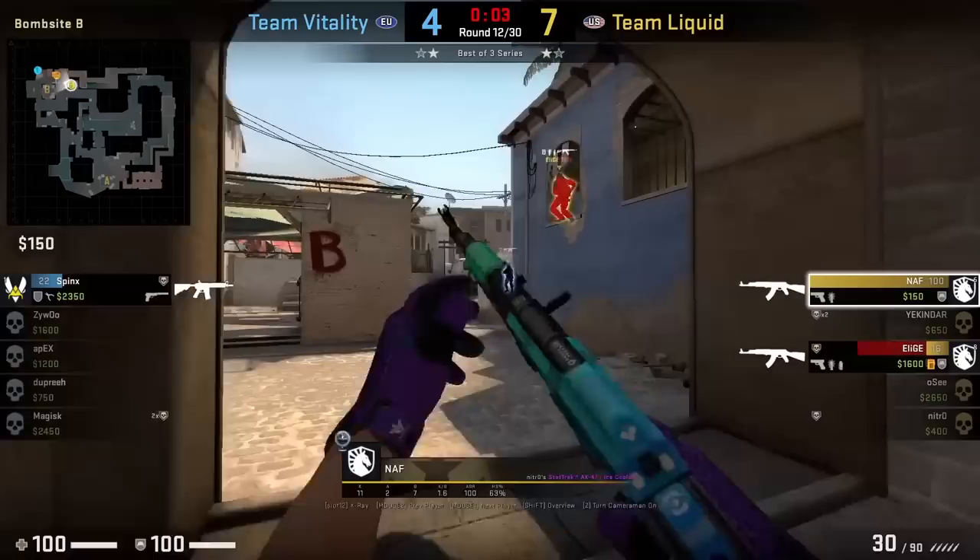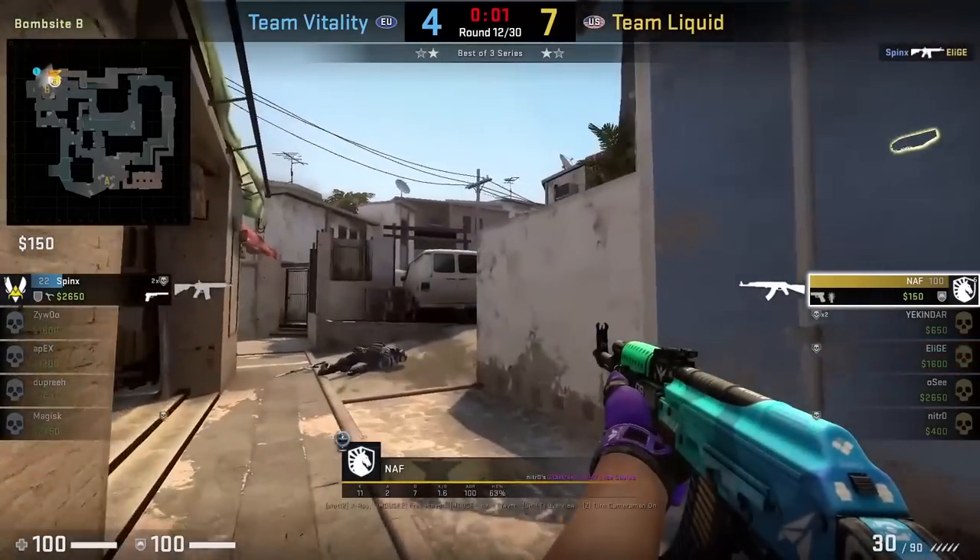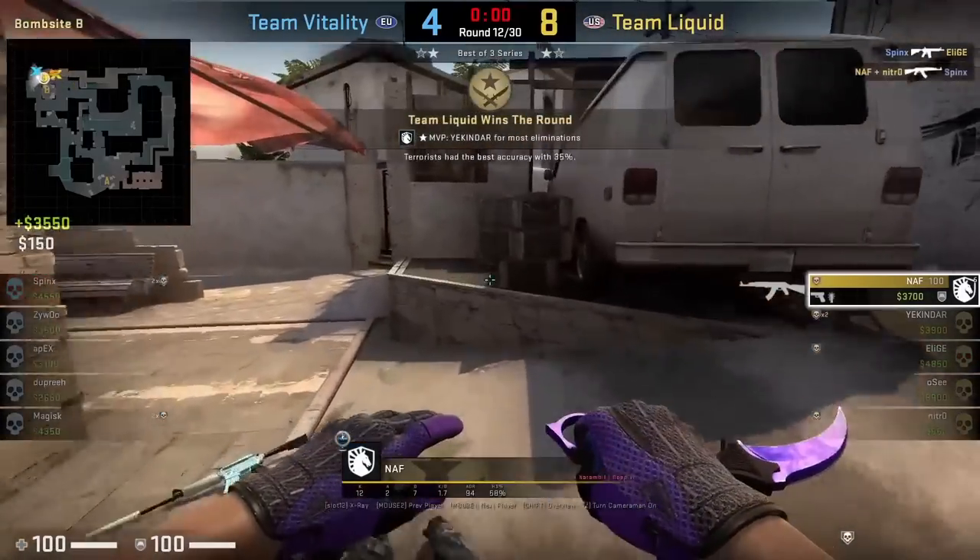If anyone is playing van, you can actually shoot their toes here, which Nath does under the van to get the frag.